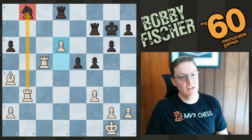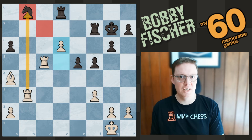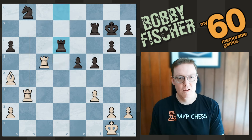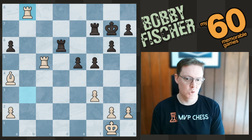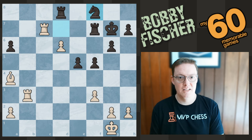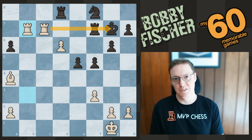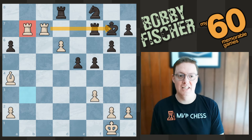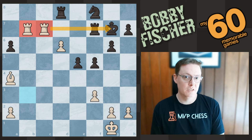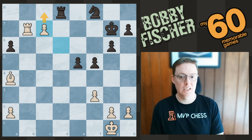After rook to f7, Fischer plays pawn to d6 — a really nice move. This is twofold: Fischer wants to advance his passed pawn (passed pawns are meant to be pushed), but this also allows the rook to infiltrate on the seventh rank, giving the rook on c5 a foothold with rook c7. Rook takes d6 is not possible since the knight on b8 would just be hanging — that's why Rossetto played knight d7. In comes rook c7. Fischer is looking to establish control over the seventh rank with his rooks. After knight f8, rook b to b7 — Fischer's got the hogs on the seventh rank. It's really difficult for black to deal with. Black has no choice but to exchange. After d takes c7, the pawn is now one square away from promotion and Fischer has a completely winning position.